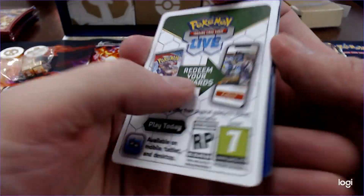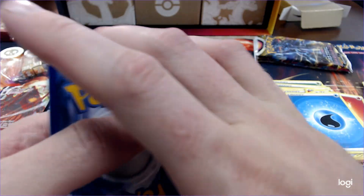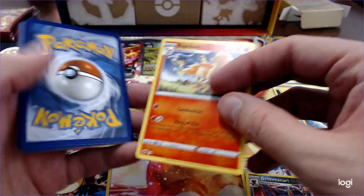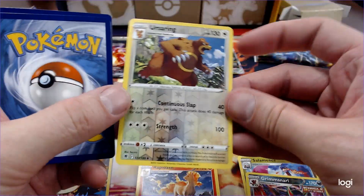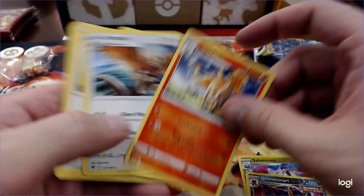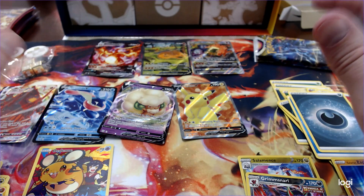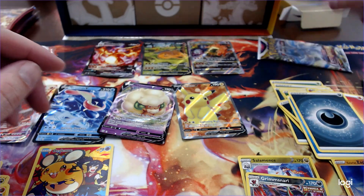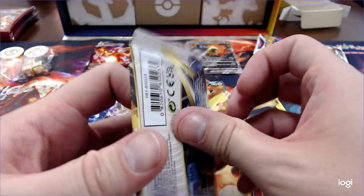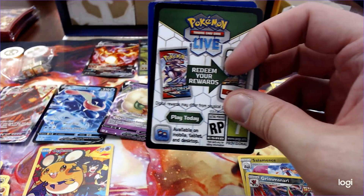In the comments, you should let me know what your favorite release so far in Sword and Shield has been. I wasn't here for really any of the releases. But I think my favorite collection, by far, is this bad boy — Lost Origin. I think it was pretty awesome. I came back right after Silver Tempest dropped.